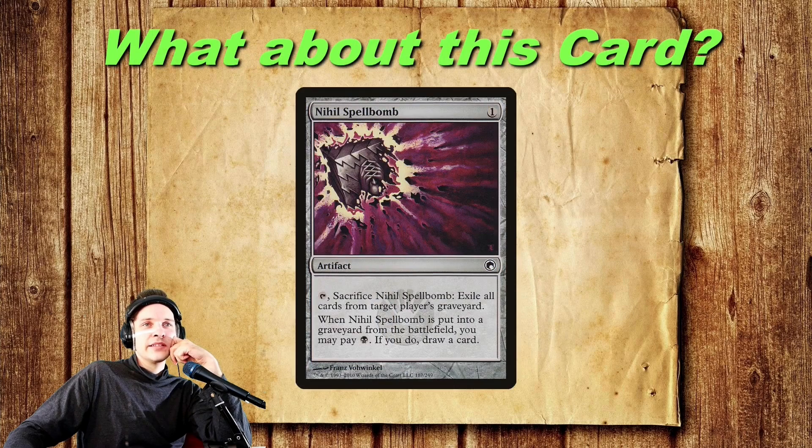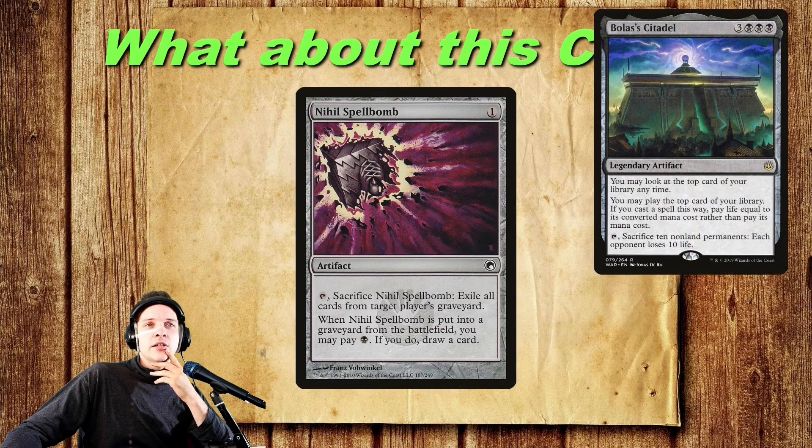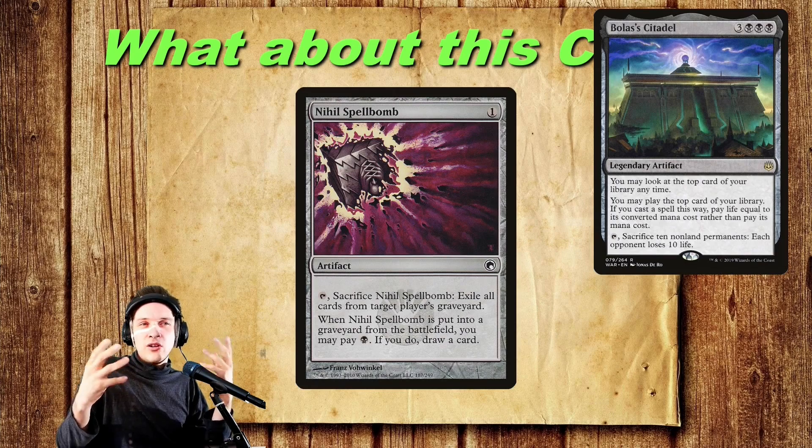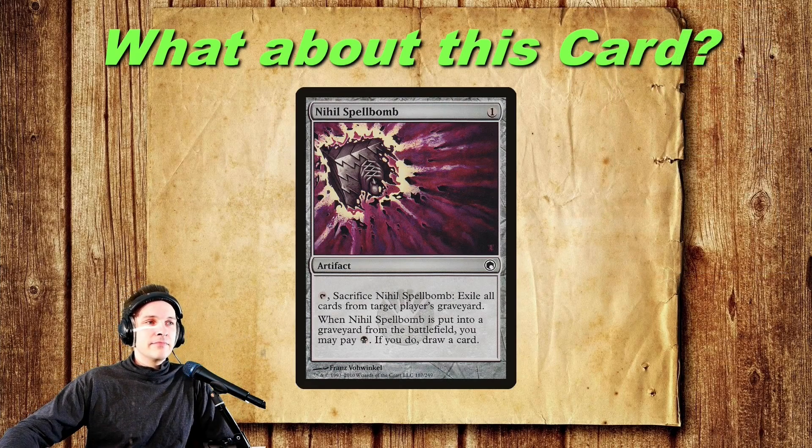What about Nihil Spellbomb? It's an artifact with card draw, and it has interaction to remove graveyards, which matter right now. One reason I really like it for this deck is because of Bolas' Citadel — you can cast it for free off the top and sacrifice it to draw a card if you have a land on top. It has card draw, it is an artifact with your commander, but I'm not sure this deck wants to be in a place where it's casting Nihil Spellbomb — the problem is it doesn't protect your own win the way counterspells do. I might test it, but I need to think about it more.